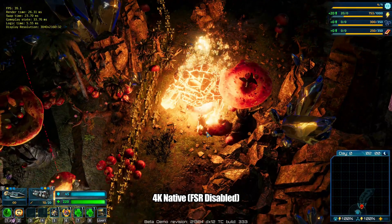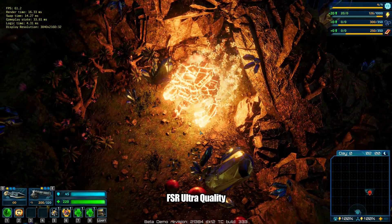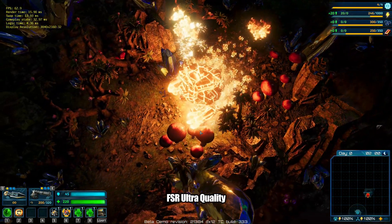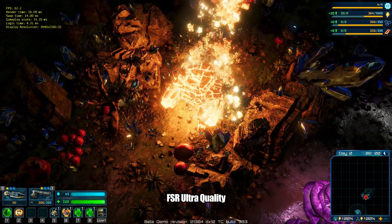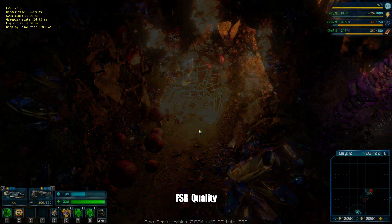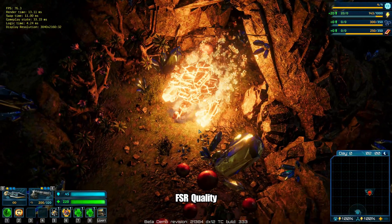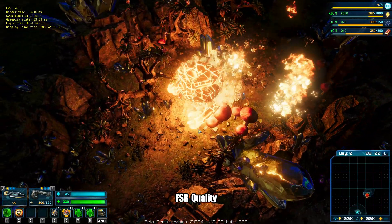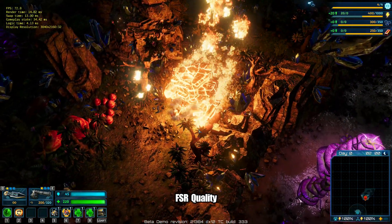Let's rerun the same clip with FSR ultra quality settings. I'm looking closely here, but I personally do not see any difference in image quality at all. It may be better to just look at FSR's quality mode and rerun the same clip of the benchmark. Did you see a difference? In quality mode, I'm hard-pressed to see any variance in image quality, and it looks fine to me — but frame rate has moved up significantly from about the mid-40s frames per second to about mid-70s frames per second in quality mode.